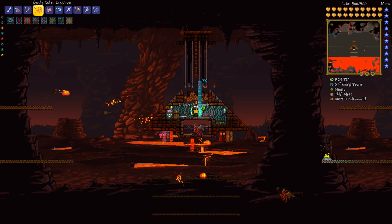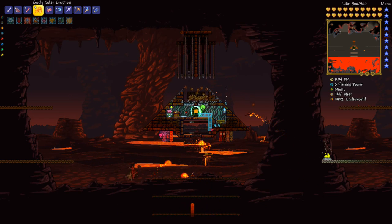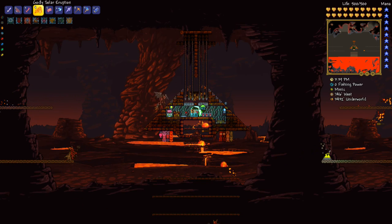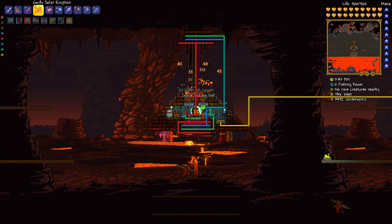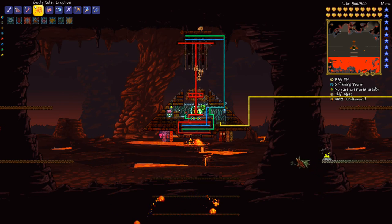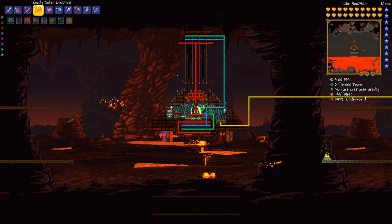Other than that, there's nothing else really complicated about this. Just put your conveyor belt down there so all the loot rolls towards you. I'll turn the ruler off and turn the wiring on real quick. So these different rows of spear traps are separately connected to three different one-second timers, as well as these ones here. I connected this one to the same timer as that one just because I didn't want to add a fourth timer — but you can add more or fewer if you want.